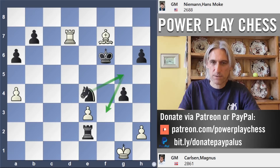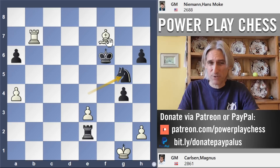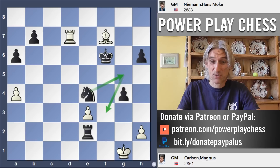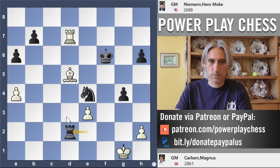Rook b7 actually still gives white chances to draw. Knight g5 looks pretty strong, but there's a really weird computer move — bishop h5 apparently gives white drawing chances. But in practical terms it's so difficult to hold this. Bishop d5 played instead. Rook d2, excellent move, and that really breaks white's coordination. Obviously there's a pin on the d-file so the knight can't be taken.